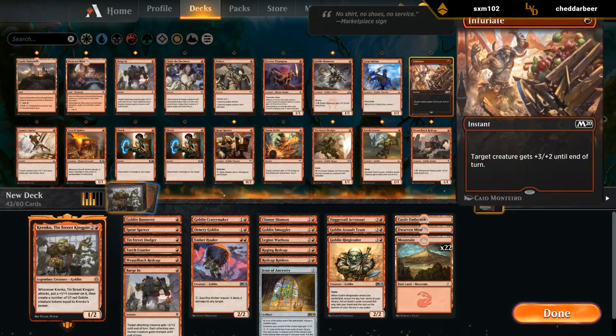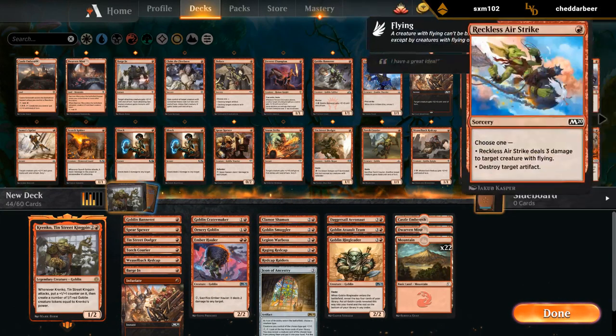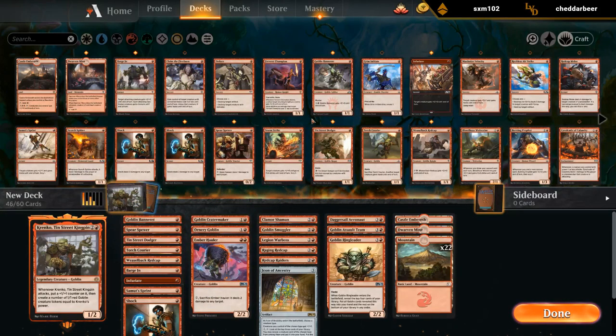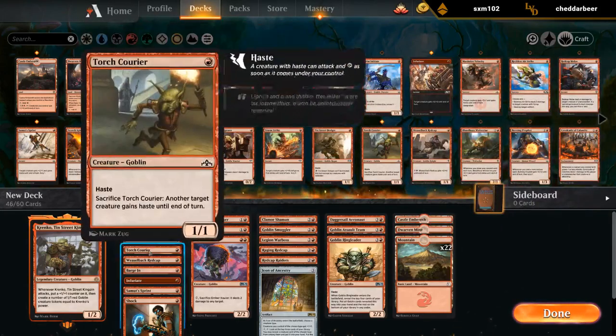So Barge In, Infuriate. The Melee could be okay. Shock. Summit Sprint for sure. Cavalcade seems okay — we've got a lot of 1/1s.